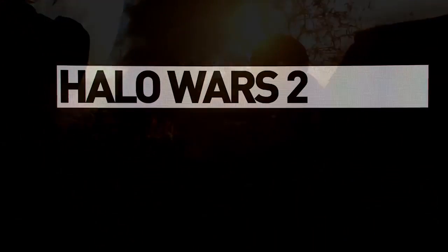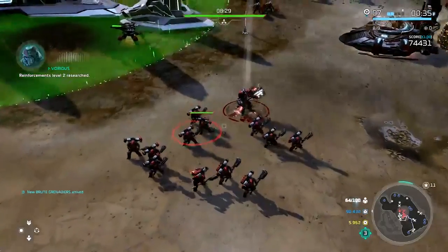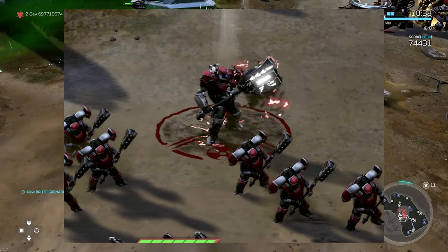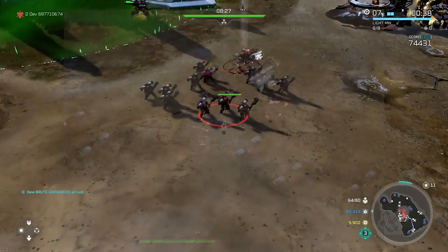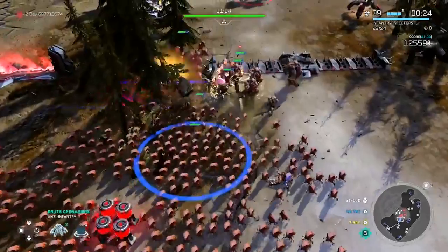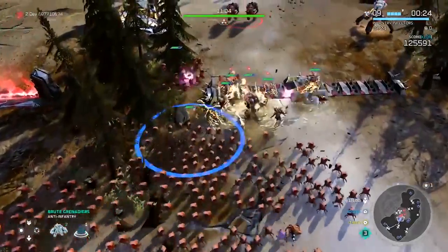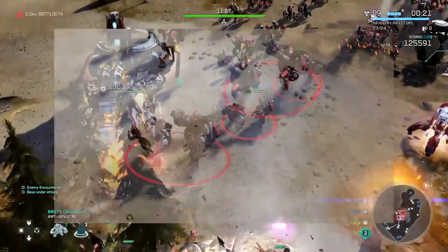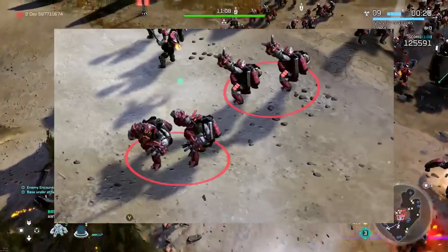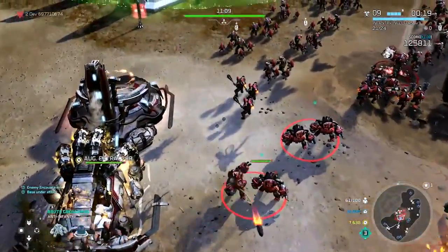Right off the bat we are introduced to an awesome squad of jump pack brutes as well as Vordas himself and his hero unit. It looks very similar to the brute warlord — a hammer brute with a lot of armor. It looks like he's also equipped with a special Y ability which has to do with infusion. Secondly, we're immediately introduced to a new unit for Vordas: the brute grenadier. Brute grenadiers come in squads of two and look like they are anti-infantry, and they also appear to be equipped with an infusion Y ability.